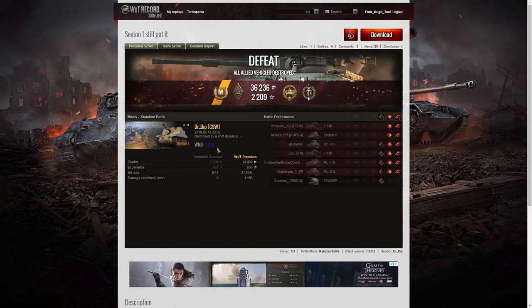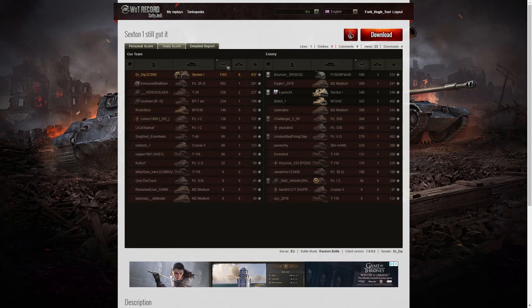The WN8 for the game was 9,236, which is super unicum standard - but unfortunately it was a loss, a defeat. Let's have a look at the team scores. 1,183 hit points of damage. He one-shotted so many tanks in that game, literally wiped them out. But the one tank that he really needed to one-shot, he couldn't - and that was the FCM 36-40. That's the one he needed to be focused on.